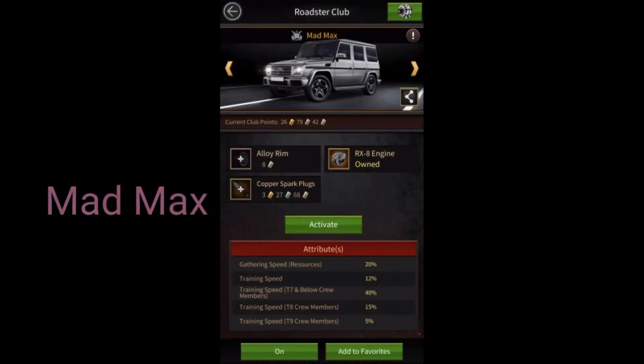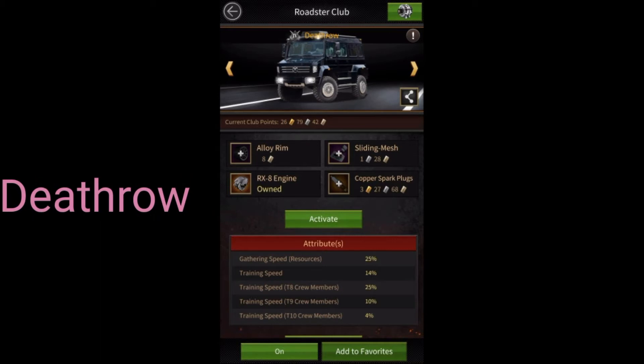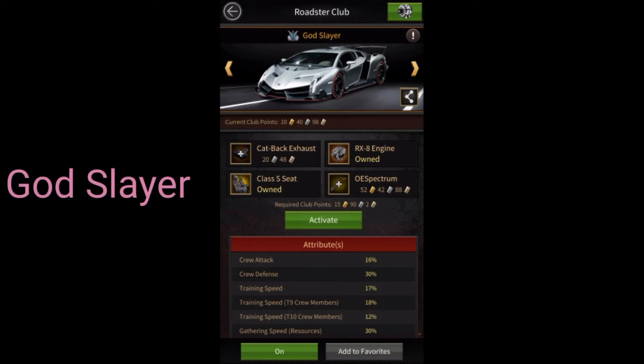Mad Max is the best Roadster for training T7 and below crew members, with a total 52% training speed for T7 and below. Death Row is the best Roadster for training T8 crew members, with a total 39% training speed. Queen has a total 31% training speed for T9 crew members and 24% for T10. God Slayer has 35% training speed for T9 crew members and 29% for T10 crew members.